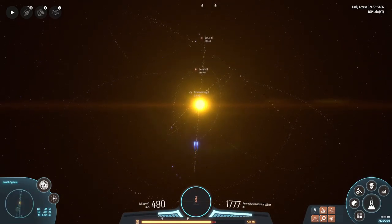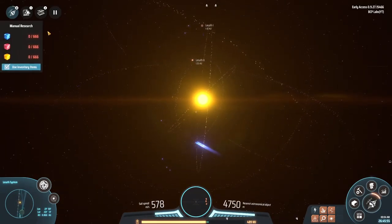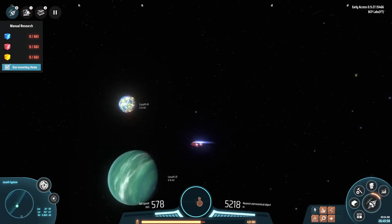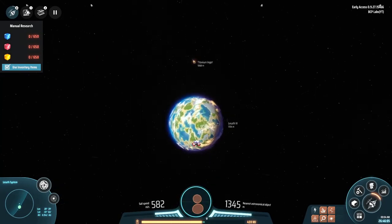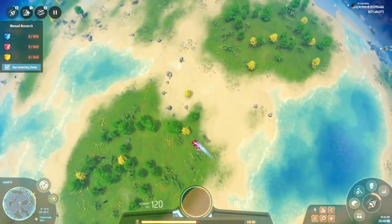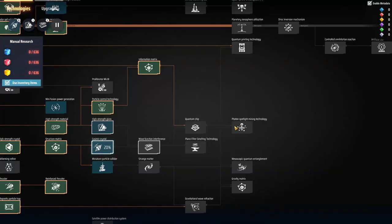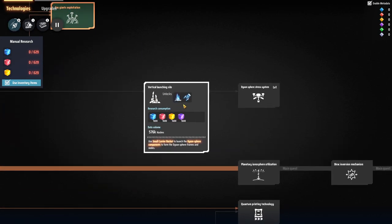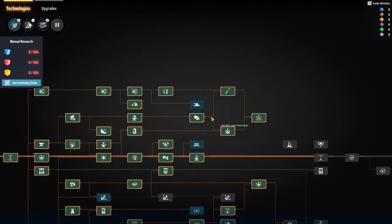I've done some research and unlocked the ray receiver and actually built a few. There was a little discussion about how I'm creating Dyson swarms right now, not really a Dyson sphere. To get to the sphere I need to get to the vertical launch silo, which starts bringing materials up there to automatically build the Dyson sphere - more or less joining all the panels together with the solar sails.